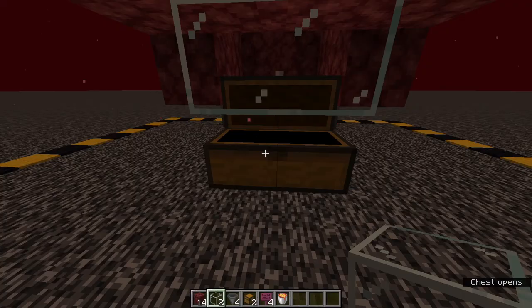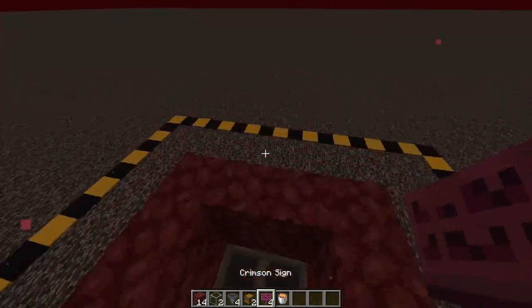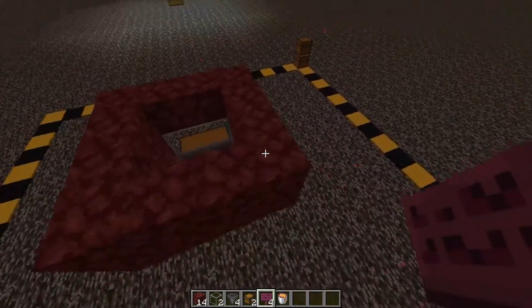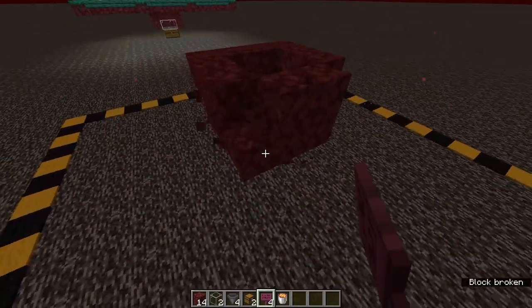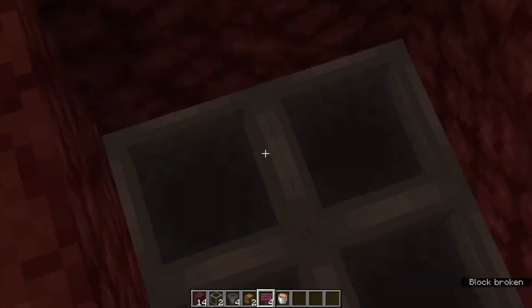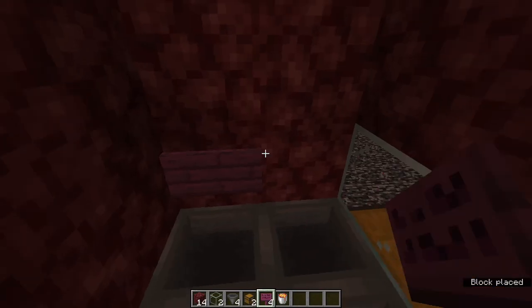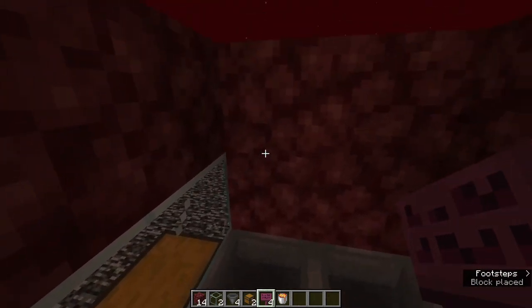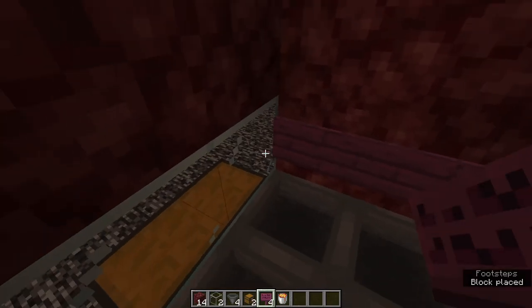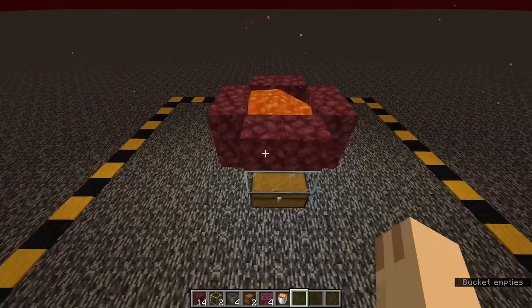Go inside and remove all temporary corner blocks as they're not needed. Then place 4 signs on the tops of the hoppers. After that, drop your lava bucket into one of the 4 corners, and your kill chamber is ready. This is where everything is going to drop.